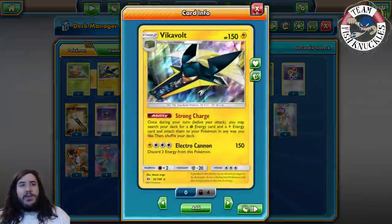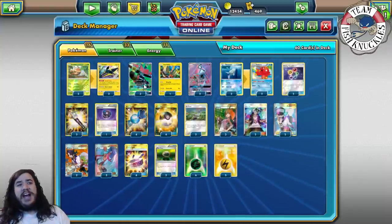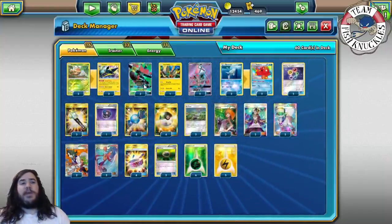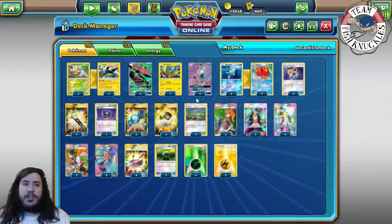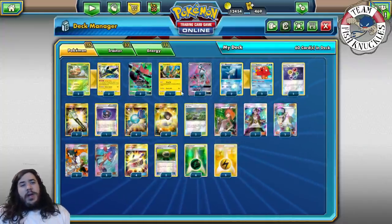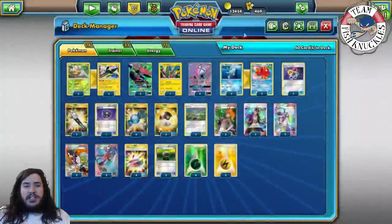So this is the 60 cards we ended up settling on. We play three-three Vikavolt, no Charjabug. Three Bulu of course — we opted not to play a Mew. We were contemplating cutting a Bulu for a Mew, but we wanted three Bulu for more attackers. You're going to notice we don't play Super Rod to get them back. We play one Koko — the Flying Flip is really nice to set up some knockouts, and the free retreat too.